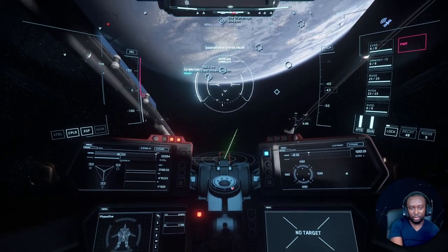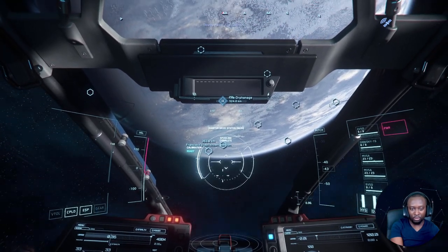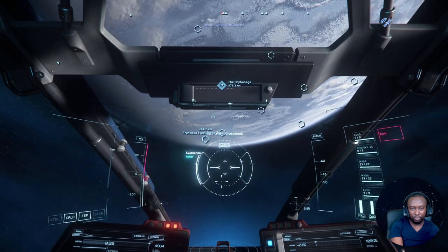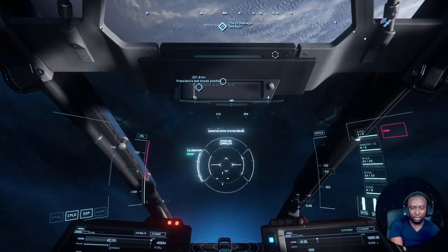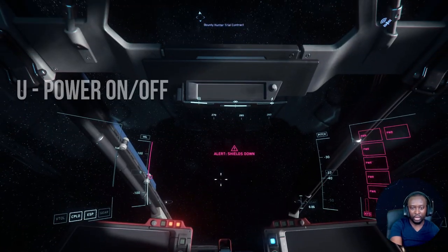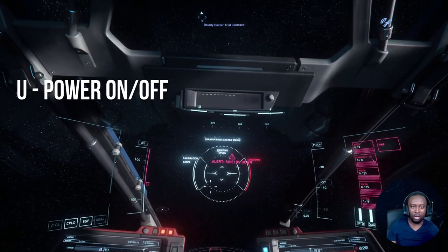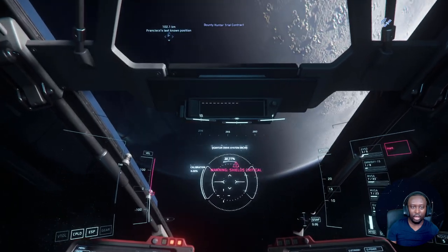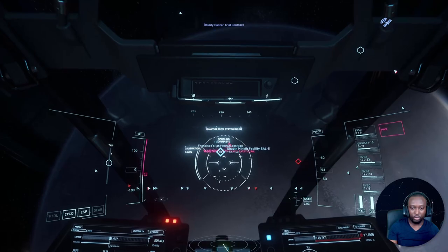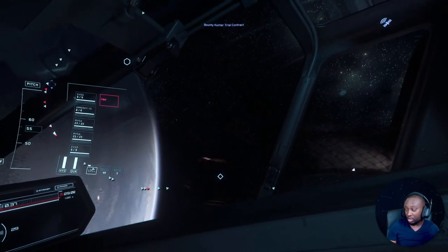The key bind is U. So as soon as you get right above the location, you hit U. See how we get right above it — turn off. That's the U keybind to turn off your ship, and U again to turn it back on. Boom, we're right here — instead of cruising 300 kilometers, you're now within 100 kilometers and can cruise down.